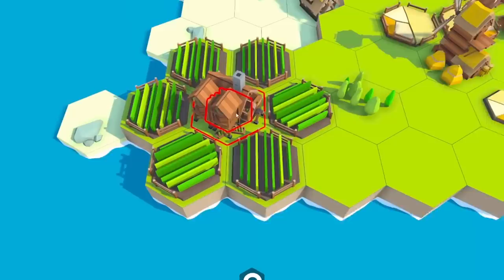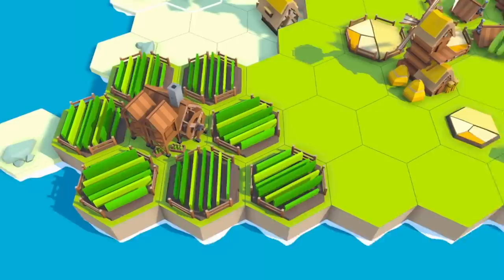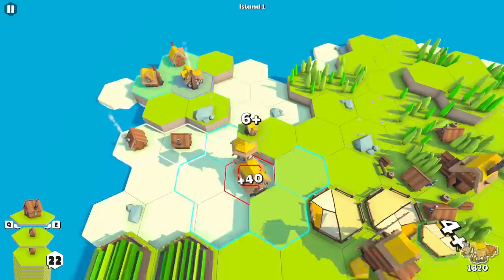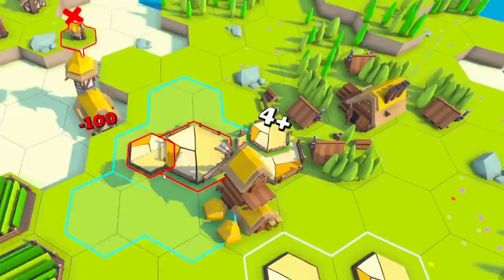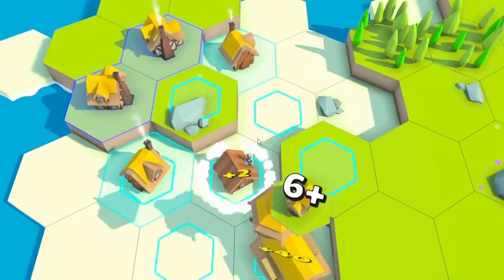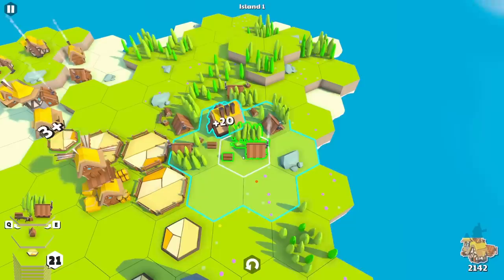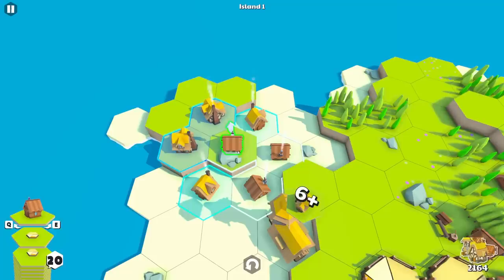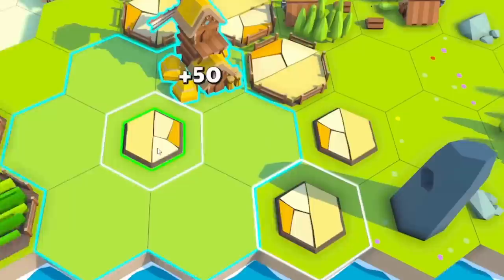We're pretty close to the score needed to move to the next island. House there, field there. Houses are leveling up — a level two here, another level two there. Then the final one. Let's spam houses and see how it goes — they should all merge. Oh, it does! Okay, now we have a proper big boy hat — look at the size of that thing. But fields are what we're focusing on.